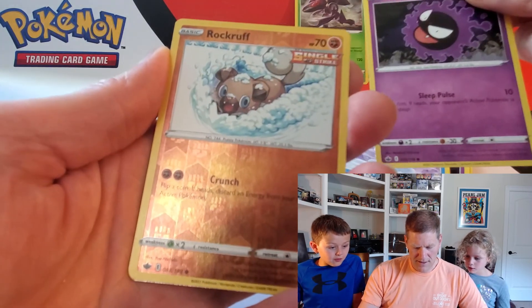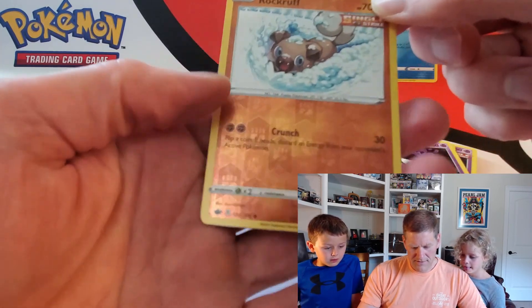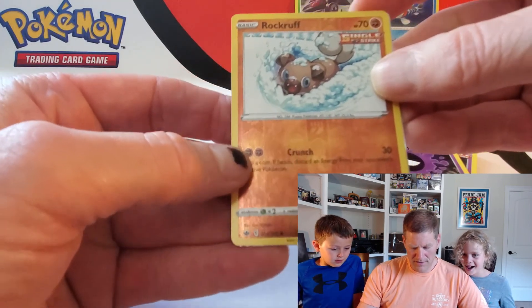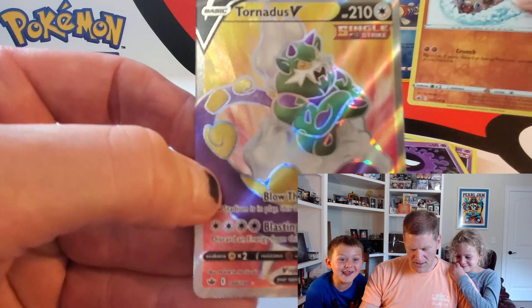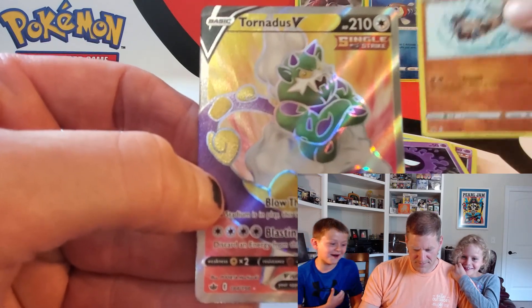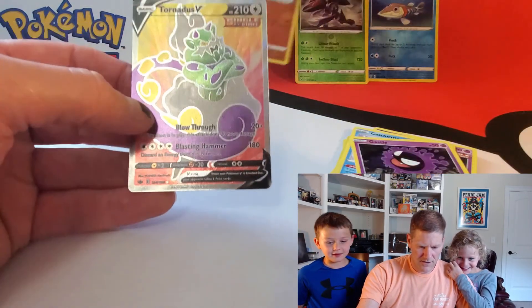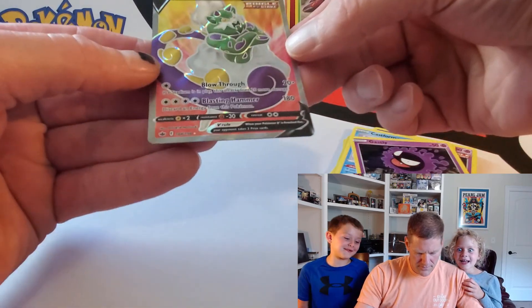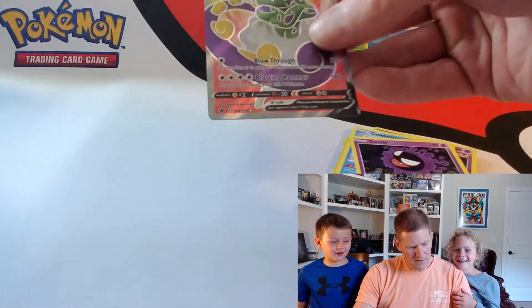Gastly — scary, he looks like a bad guy. Rockruff. Reverse. Nice. Rockruff. And our big surprise — Tornadus V! Oh, Tornadus V! Awesome! Very nice. Co-card. It's probably going to be white. That's the best. Let's sleeve him up quick.